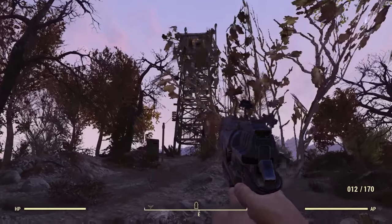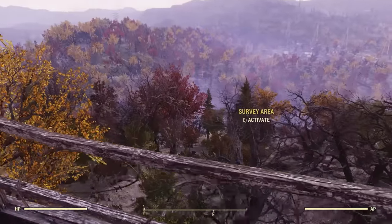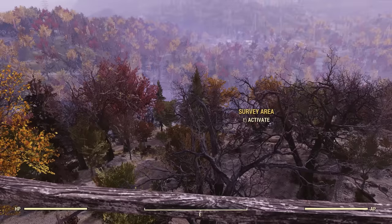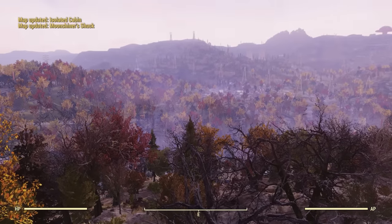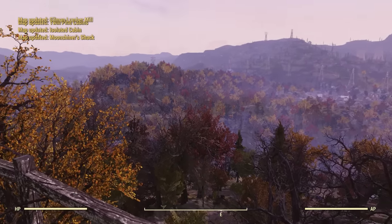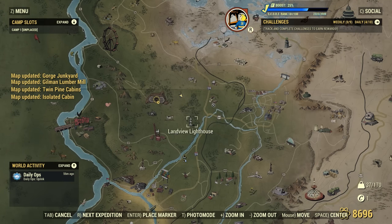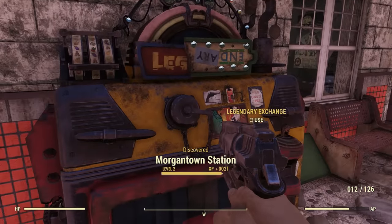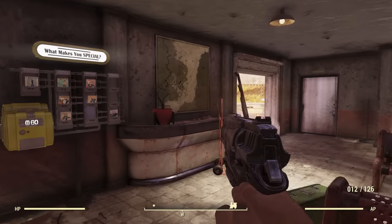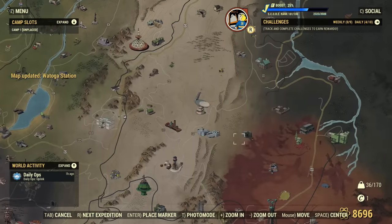At tip number 13, we have a neat way to discover new locations on the map. Find a watchtower and climb up to the top — once up there along the railings you will get a prompt to scan the area. When you scan the area you will discover a few locations nearby. Now you can't directly fast travel to these locations right after, but it will mark them on your map. The same goes for train stations — when you discover a train station, head inside and you will find a map with some pins. Click on a pin and it will mark that train station on your map.